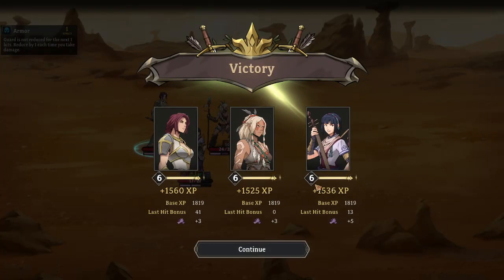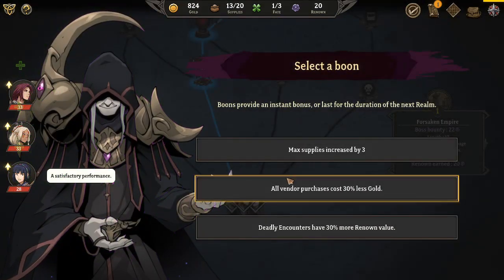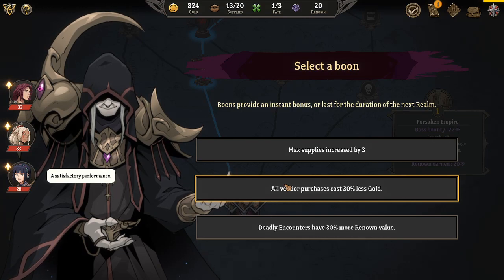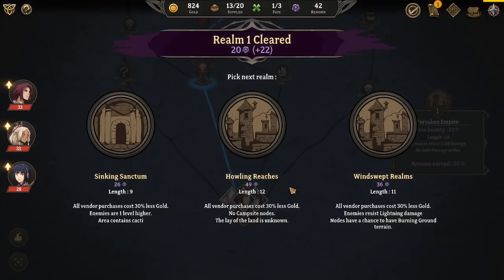That's the first realm down. Max supply is increased by three. Vendor prices cost 30% less gold. 30% more renown. We'll go with 30% less gold. The Renown is a meta currency.